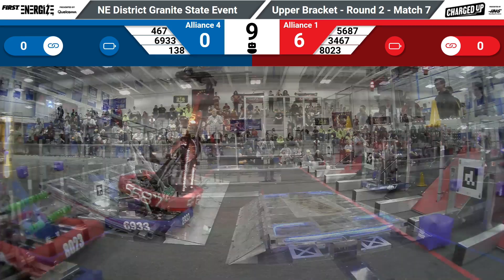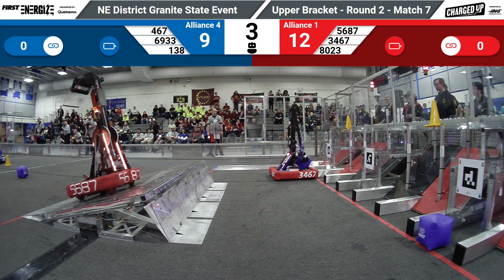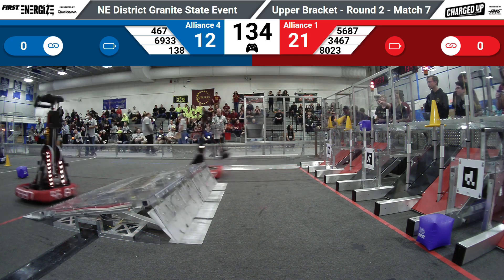Your Alliance 1 captain versus your Alliance 4. Red Alliance 56 Outliers going up and over the charge station, trying to balance it out. They do — they're docked and engaged for the Red Alliance.